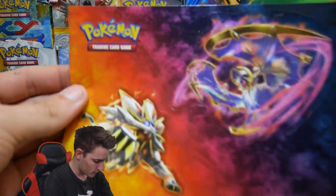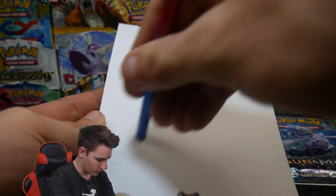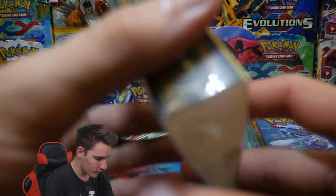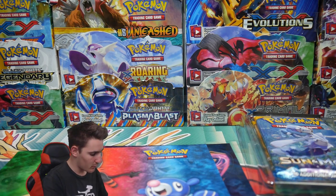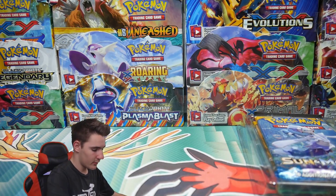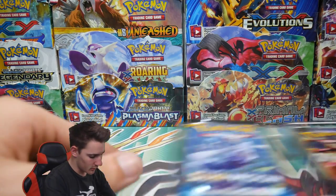Stuff is going everywhere. So we have some stickers, more stickers. And what else is in here? We have a notepad so you can draw on. And then we have one of these Collector's Mini Binder album thingies — so that's pretty cool, you guys know what they are. Let me get these inserts out, throw them away, and we'll put everything back in here all neat and tidy.